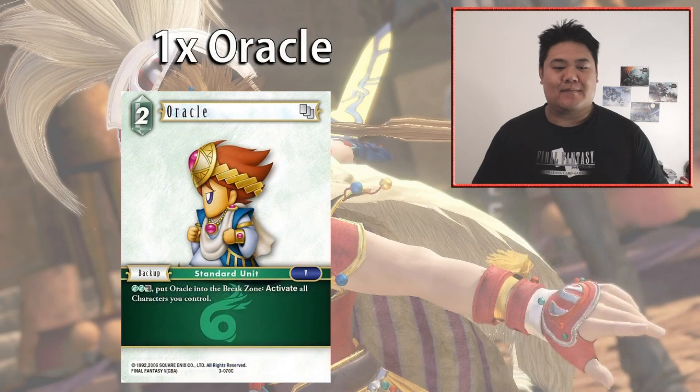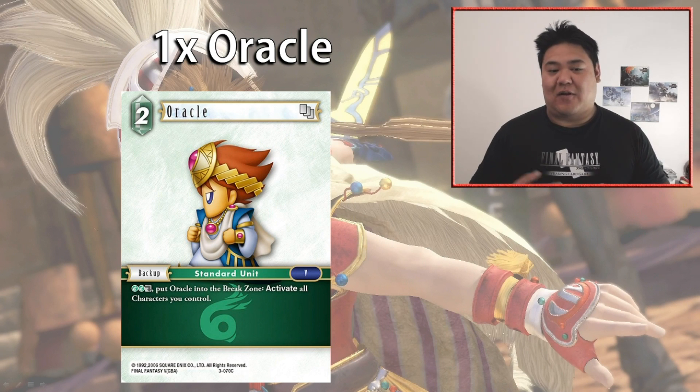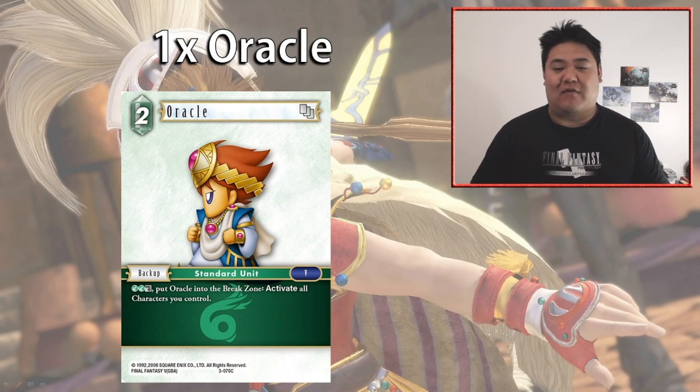We have one copy of Oracle — a two-cost Wind backup. For two Wind dull, break it to activate all characters you control. This helps deal with dull-and-freeze strategies by reactivating your guys for offense or defense, and also reactivates all your backups — which is huge since this deck builds a lot of backups. In kill turns you can reactivate your forwards to attack even if they were dulled or frozen, use Red Mages more effectively, and reactivate your Cactars. In stalemated games where you're both at high damage, you can attack aggressively, let some attacks through, then break Oracle to reactivate all your characters for defense.